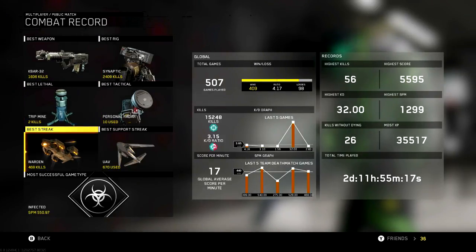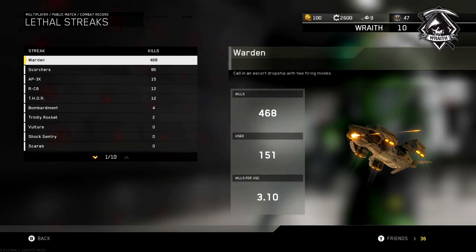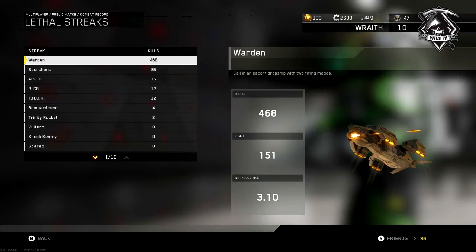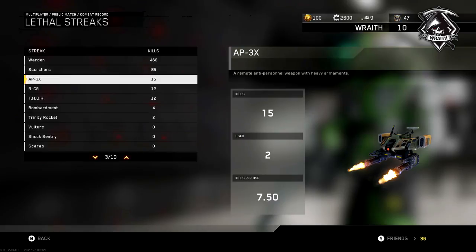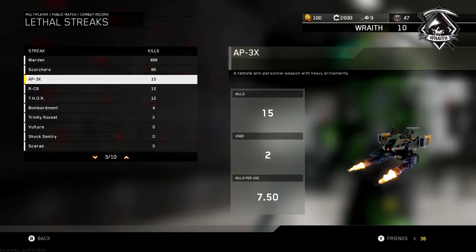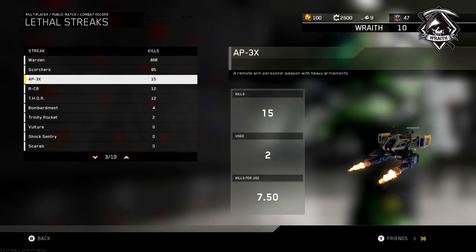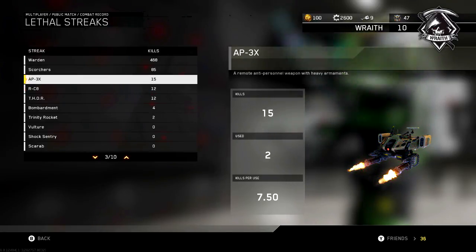My most used streak is the Warden — not too surprising, that thing's pretty good. It gets three kills on average, so it's not terrible, though I wish they'd buff it a little bit more. The Apex — it says I've only used it twice, which is not true. I've used that thing at least 50 times. I used it two times just in the last day, so I don't know — that stat is wrong. That confuses me a little bit.